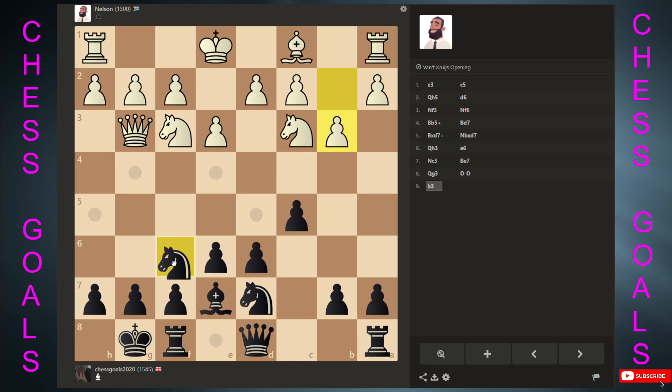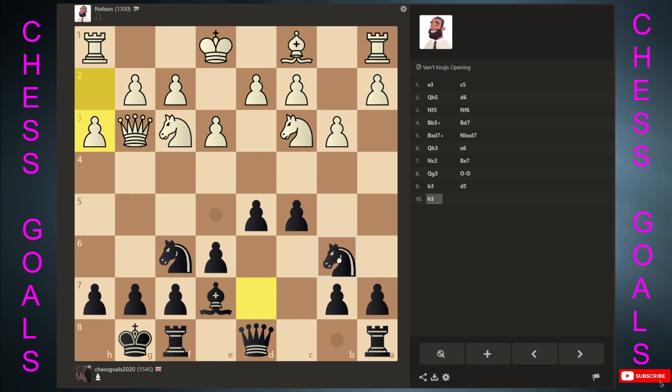Now Nelson is going to fall apart — watch guys, we've had a solid opening. Let's create a plan: should we expand a little bit? His king is still in the centre, so strategically what you've got to do is open up the centre and start absolutely cracking things open with your rooks supporting. So maybe something like this would be a good plan. See, he's not castling.